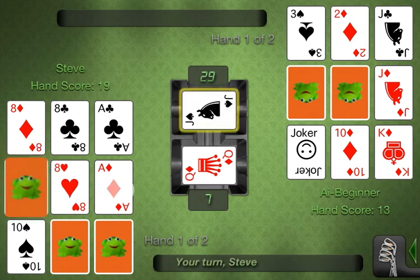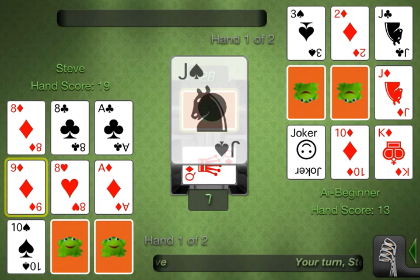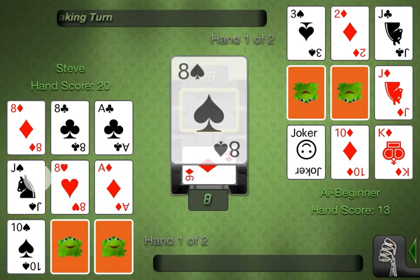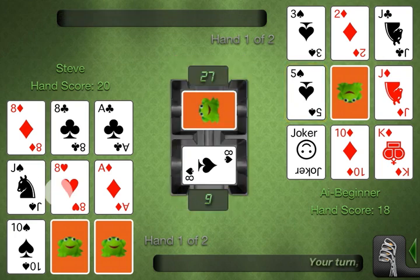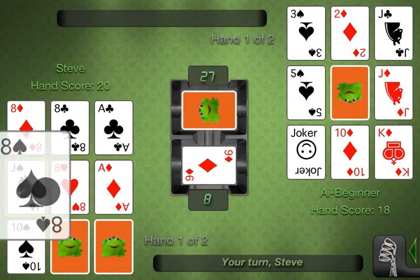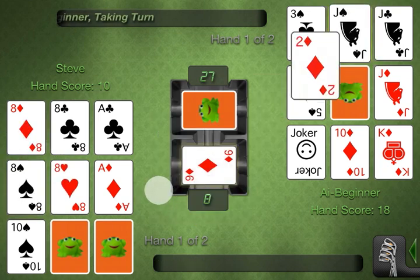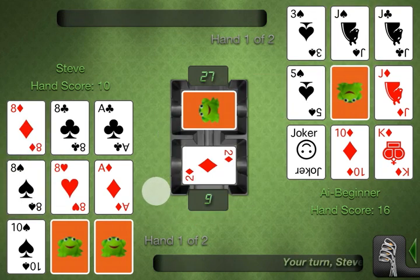Now here's an interesting situation. We have a jack, but we don't want to discard it. Even though we can't really use it and it's a higher point value, I'm going to keep it so that he can't use it. There he's given me an 8, and I can replace the jack now with an 8, which is a fantastic play for me. Even though he's going to use the jack, what we have there is a fantastic set of four 8s.